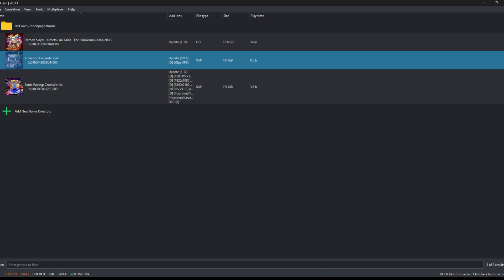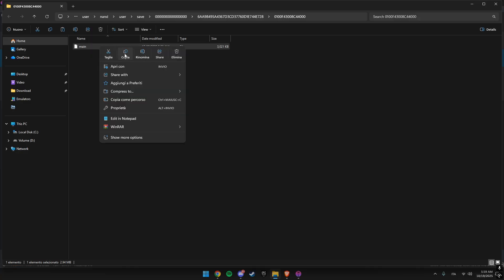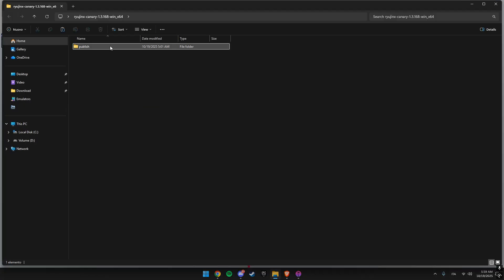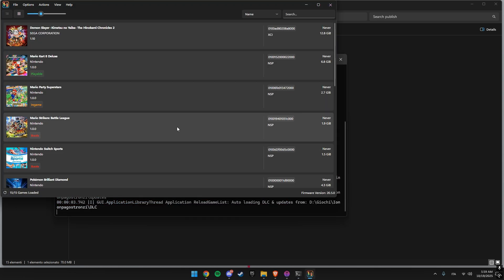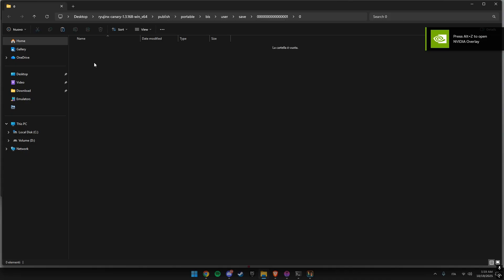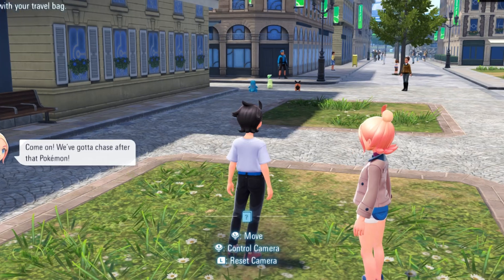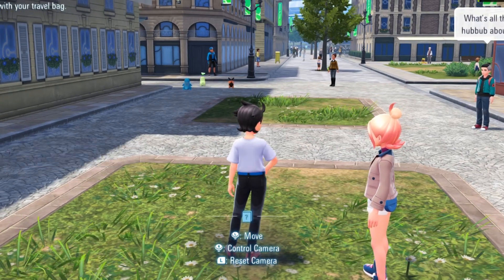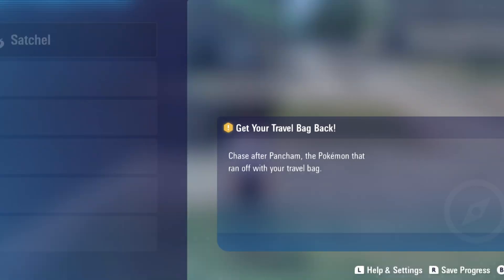Now we're going to move your save back to Ryujinx. It's really simple. Right click the game inside Eden, open the save folder, and copy all the files you see there. Then open Ryujinx, do the same thing — right click the game, open the save folder, and paste the files inside. When you launch the game again, you'll continue exactly from where you left off, but this time without crashes.